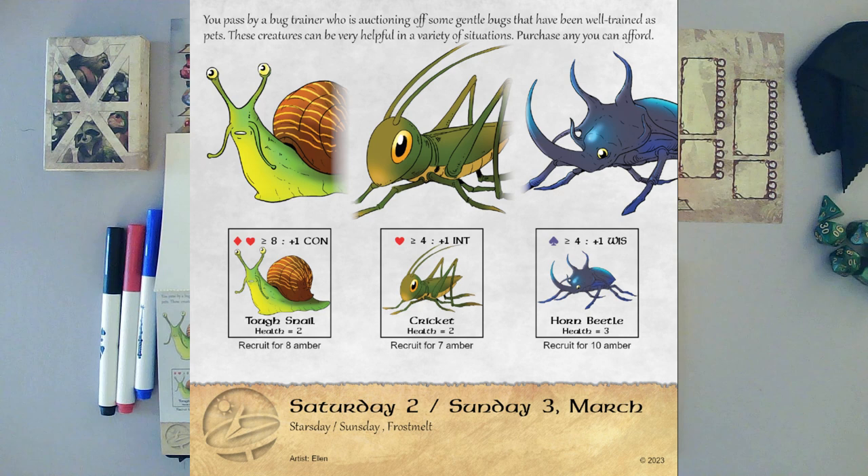Wisdom is the most interesting of those because it's the one we're currently at plus 0. Or Intellect, because we're at minus 1 for Intellect. So that's also pretty interesting. I don't think I'm going to get the Tuftsnail — the ability is... I guess I could do the math.